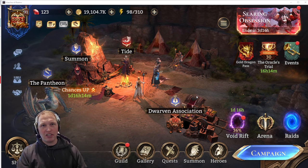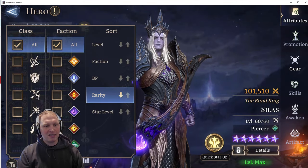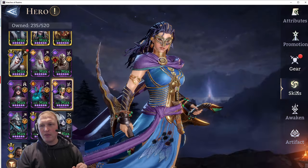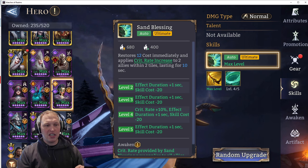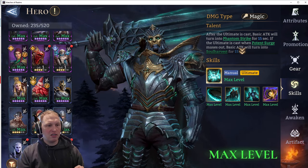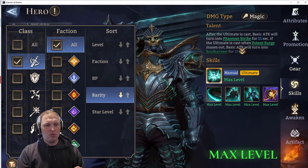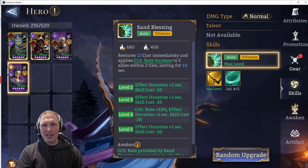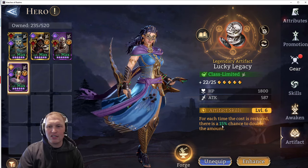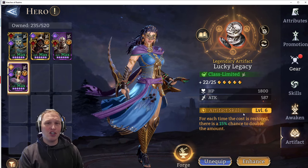Everyone knows about using Cyrene and Narvi — they have ultimate abilities that regenerate cost. For Cyrene, it restores 12 cost immediately from her ult. For Narvi, it restores 8 cost. The little trick here is that there is an artifact called Lucky Legacy: for each time the cost is restored, there's a percent chance — depending on its level — to double the amount. And this works in conjunction with their ultimate abilities.